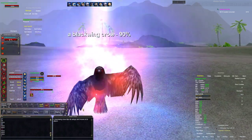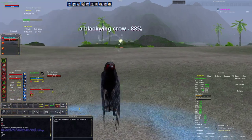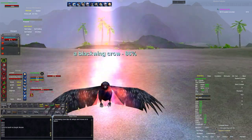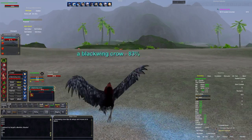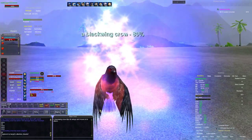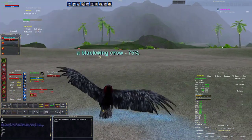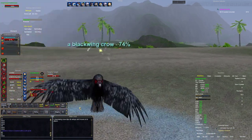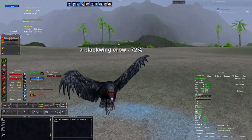That sure takes down some of the tedious button work. One of the reasons I've always preferred a pet class, especially a magician, is that you don't have to constantly click buttons. On a warrior you're always kicking, bashing, disarming, trying to taunt — whatever it is.